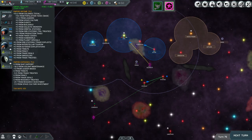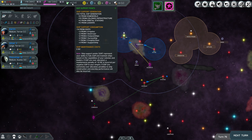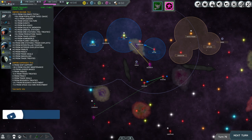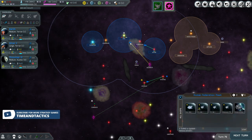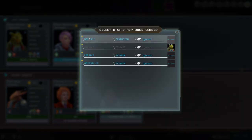Now we're at negative 7 ship support, gained one. Two from homeworld, two from colonies infrastructure — that's probably why we gained. Still losing but not too bad. We can reassign Chum Slews to the destroyer by going to the fleet screen and picking him from there.